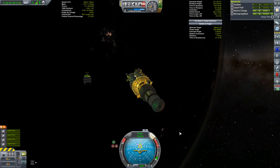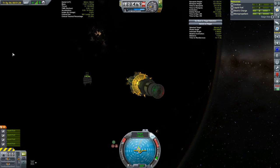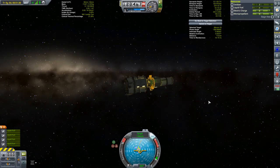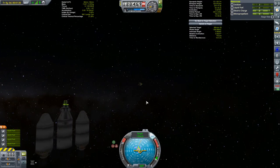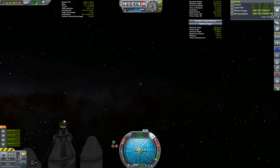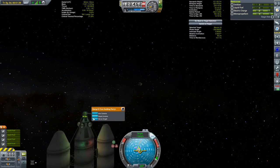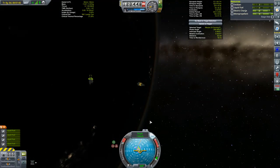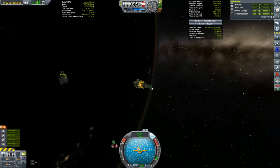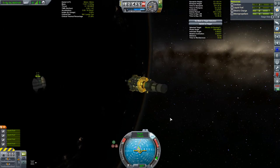We're about 100 meters away. It's going to be time to select our targets — we've got to select the docking port on the target vehicle to be our target. Right-click on there... there it is. Set as target. And then we want to set our control point to be our docking port, so we'll select that and say 'control from here.' There we go.